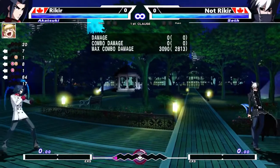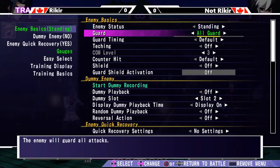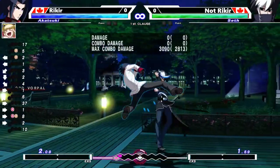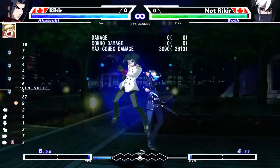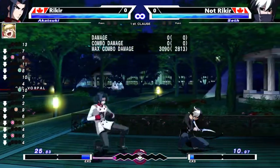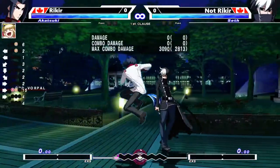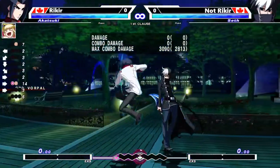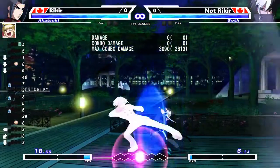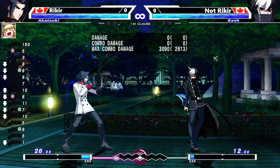You can also use it to make unsafe moves safe. Like if your opponent blocks a really unsafe move like 214B — normally that's jab punishable — but if you Chain Shift, it's now very safe on block. You can also get mixups from it. For example, I can go high or I can do 214B Chain Shift and go low. So it gives you a lot of options making your block strings more flexible and your moves safe.